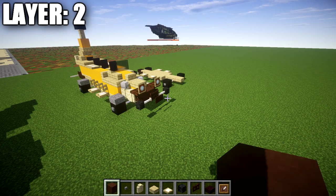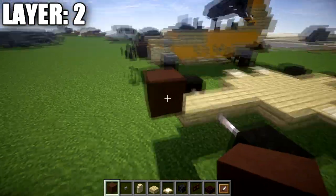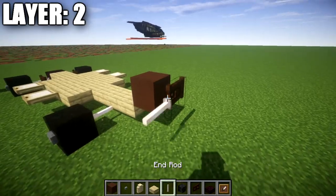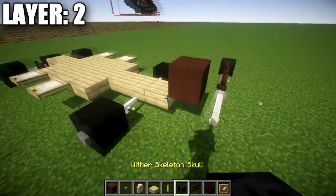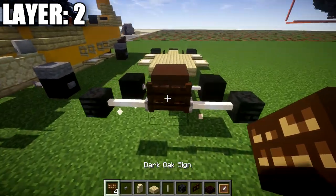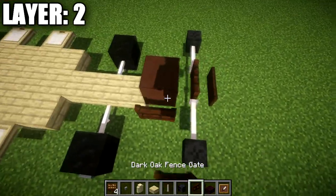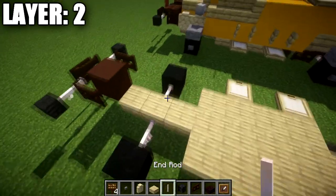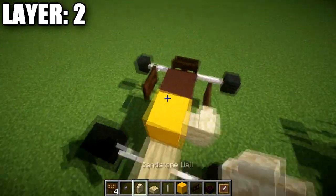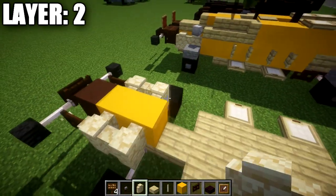Moving into layer two. At the front, place down a brown terracotta block going up from the birch wood top slab at an angle. Coming off it, place down a dark oak wood fence gate, then an end rod coming off both sides of the fence gate, followed by a wither skeleton skull on both ends of the end rods. Also place a dark oak wood sign coming off the fence gate in the middle. Going back from the end rods, place a dark oak wood fence gate on both sides. Switch to yellow concrete and place a yellow concrete block in the middle going back from the brown terracotta block. On both sides of the concrete block place a sandstone wall, then repeat — yellow concrete block back with a sandstone wall to both sides.